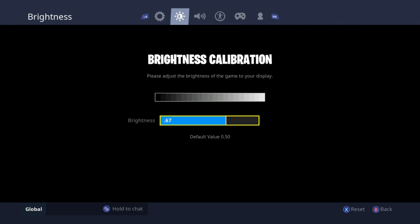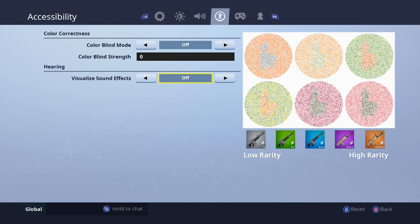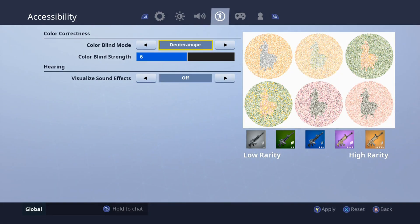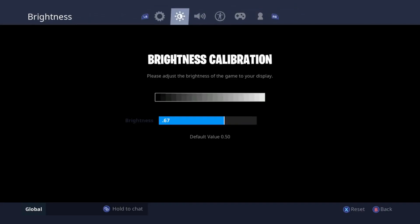Brightness is still at 0.67, same as my last video — nothing big changed there. Music volume is still the same. As for color correction, if you want a better looking game you can try adjusting it, but in my opinion it's probably fine as-is — I wouldn't strongly recommend changing it.